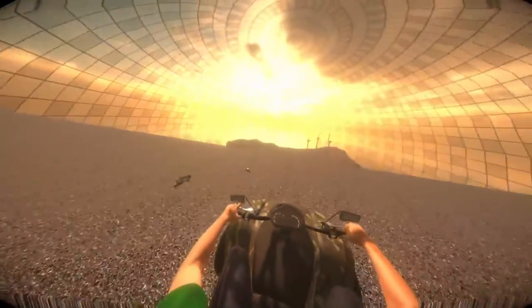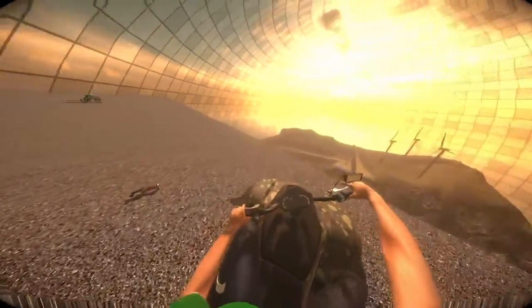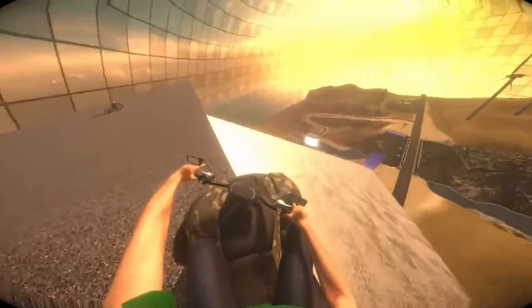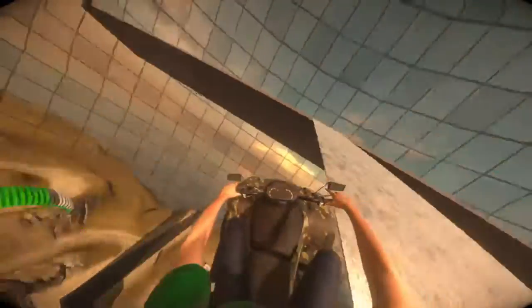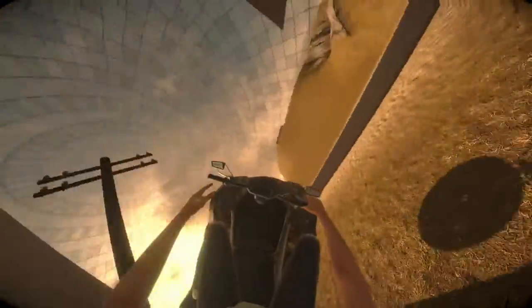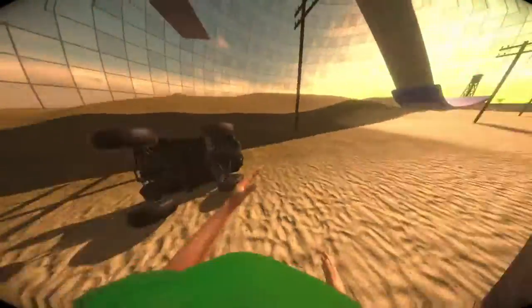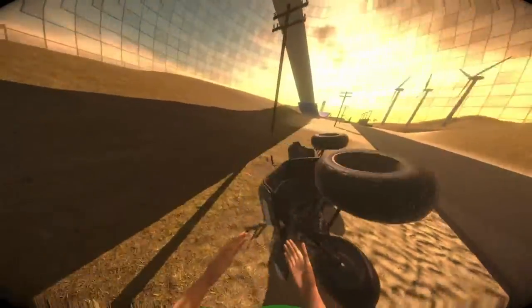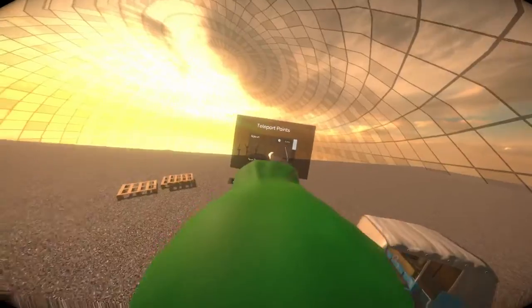Let's try the quad on the mega ramp. Yeah, that didn't really work. When it flips, it flips. But yeah — new model and new mechanics for the ATV.